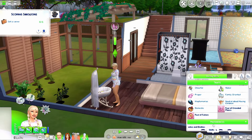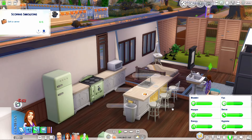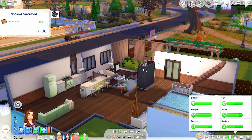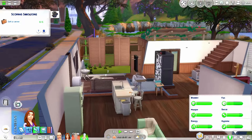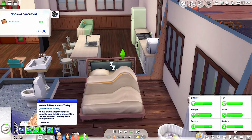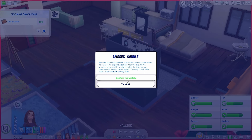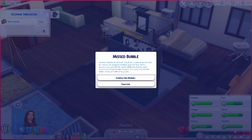She's almost an adult - yikes! Noah, your hygiene is low and you're feeling sick, so you can go take a bubble bath. Maybe when Kaylee is up she can teach you how to ride a bike. Everything is going well and that really scares her - she's like, what ball is about to drop? Another standardized test: Jonathan is almost done when he realizes he skipped a bubble near the top and all his answers are one off. Confess the mistake, my love.